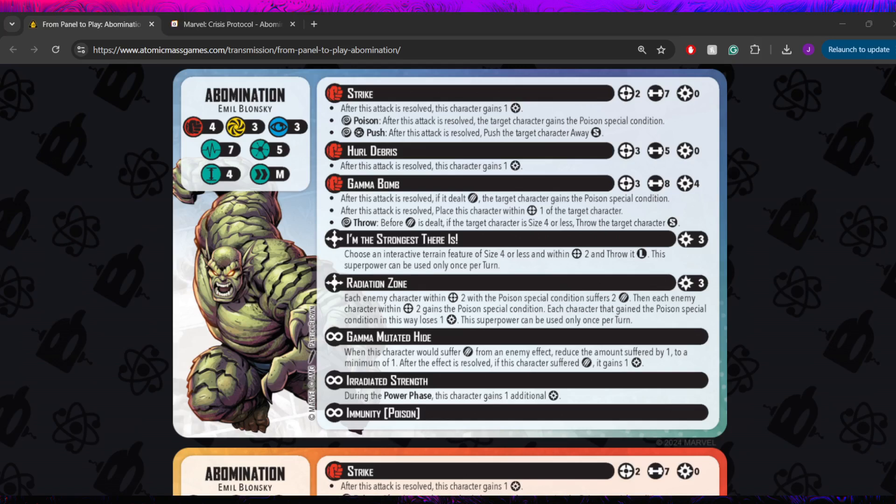That is going to do it for this panel to play breakdown. Let me know what you guys think about Abomination — I'm super excited for him, mainly because the model is sick, and he's just this big bulky man throwing a bunch of dice. I think his poison synergies are really cool, and I think he's definitely going to be interesting in Strucker Hydra. If you enjoyed, please drop a like down below, subscribe if you're new to the channel — we break down all the new stuff as it comes out, have discussion-focused content on weekdays and battle reports on weekends. Until next time, have a great day, everybody. Peace.